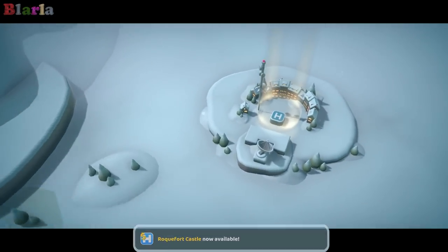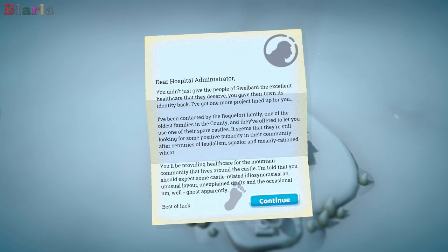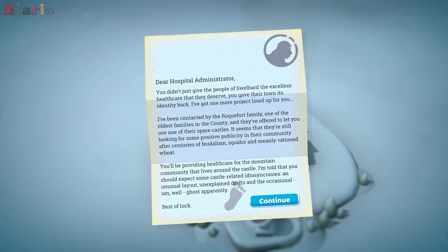We've unlocked Roquefort Castle! "Dear Hospital Administrator, you didn't just give the people of Swellbard the excellent healthcare they deserve - you gave their town its identity back. I've got one more project lined up for you. I've been contacted by the Roquefort family, one of the oldest families in the county, and they've offered to let you use one of their spare castles. They're still looking for positive publicity after centuries of feudalism, squalor and meanly rationed wheat. You'll be providing healthcare for the mountain community. Expect castle-related idiosyncrasies: an unusual layout, unexpected drafts, and the occasional ghost apparently. Best of luck!"